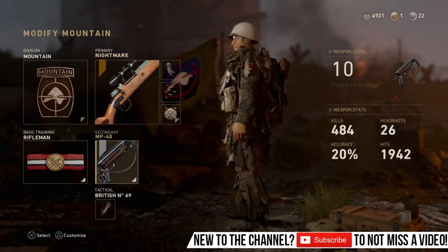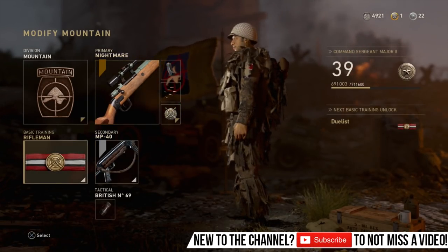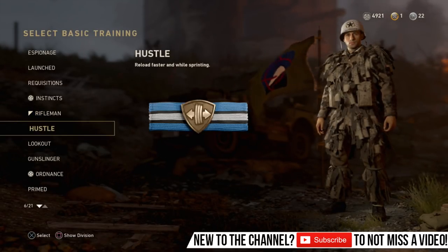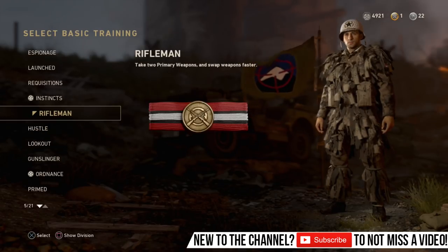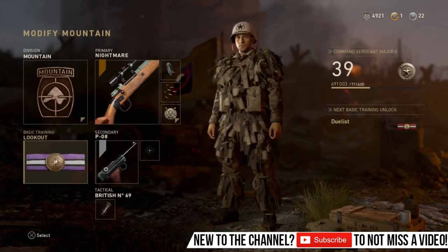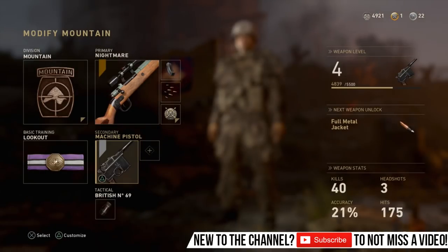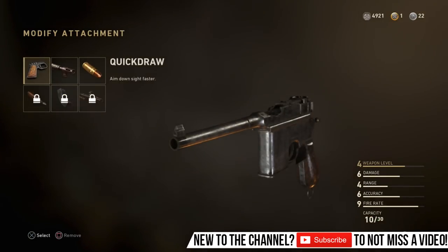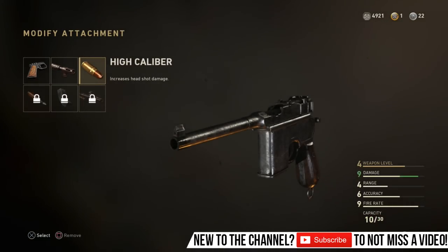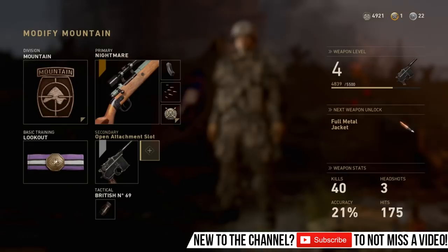The Kar98 will be in the gameplay footage. As you can see, I do run MP40 in Rifleman. I usually should stick on Lookout, but I find myself doing close quarters sniping so I put on Rifleman. I will put on Lookout and stick on the Machine Pistol. Once you unlock the Machine Pistol, it is alright, but I'd say stick on extended mags for it because you find yourself reloading before you're actually able to get the kill.